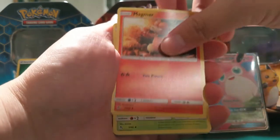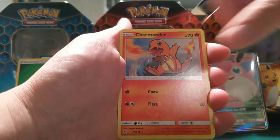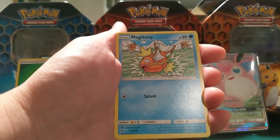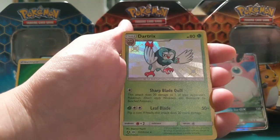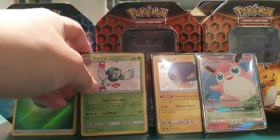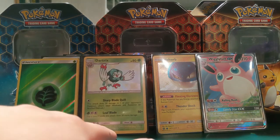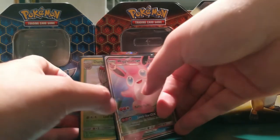Thanks for watching guys, and I hope everyone is able to get some of these tins, do some openings, and best of luck in your pulls — hopefully you get more shiny GXs than I do. Someone did the math — I think it's like 50 packs, or someone estimated 16 boxes, which is almost 50. Oh nice, Dark Tricky — that's one we don't have! Let's do a big recap of all these pulls.